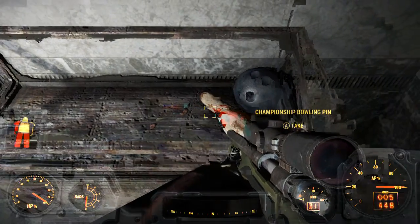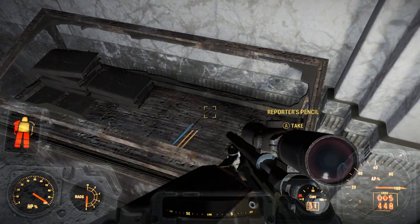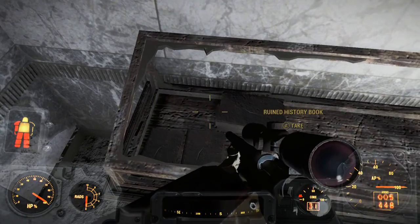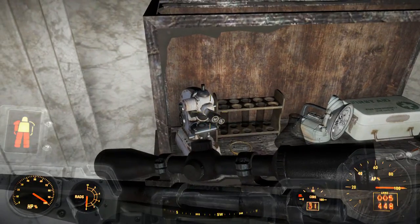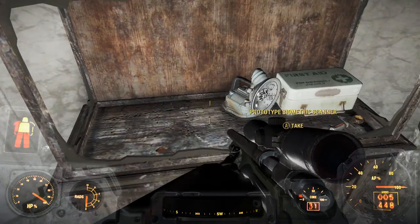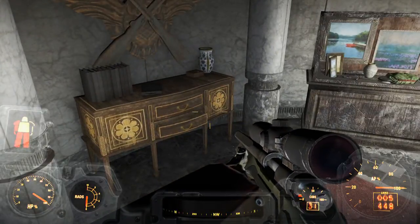There's some other stuff in here — youth stuff, a derby-winning toy car, championship bowling items, some reporter gear, and books that are in decent condition. I'm taking all the books to use for decorating my house. There's also some science stuff up here; I suggest taking all of it — you can at least store it in your workbench and break it down.